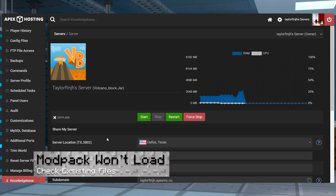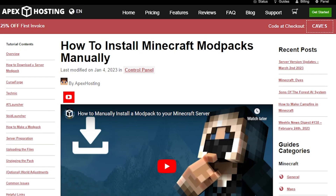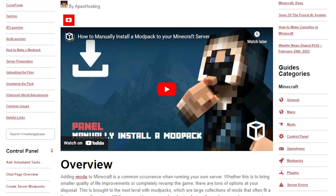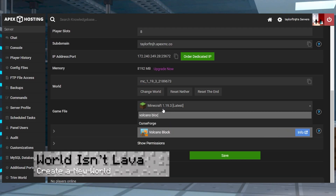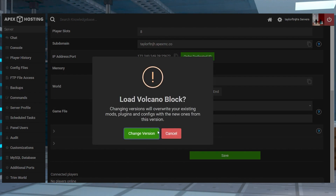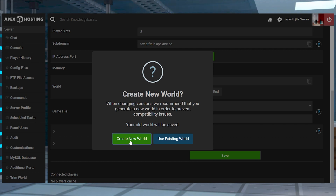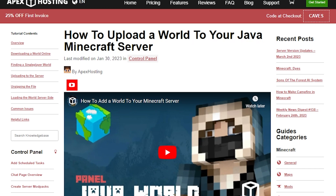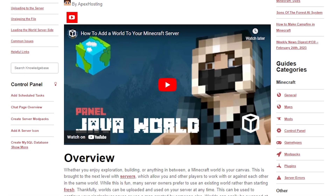If you have issues on the panel, then make sure you're either using a new server profile or making sure that no previously existing files are conflicting with the install. However, manually installing the pack is also an option if you're still having issues. As for the launcher, re-downloading the modpack should resolve any problems. If your world isn't lava when you enter, when you select the modpack on the server panel, make sure you're choosing to create a new world to generate the correct map for the mods. This appears in the prompt after the change version button, so make sure not to miss it. Otherwise, you can load it in single player and follow the tutorial linked down below to upload the world files into your server.